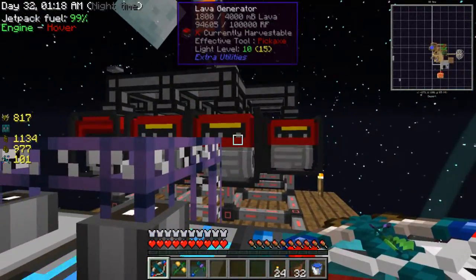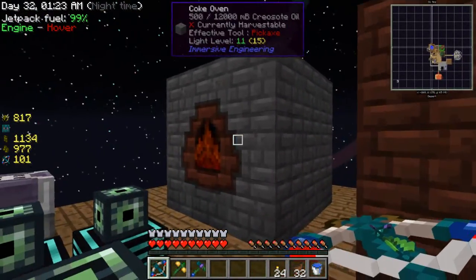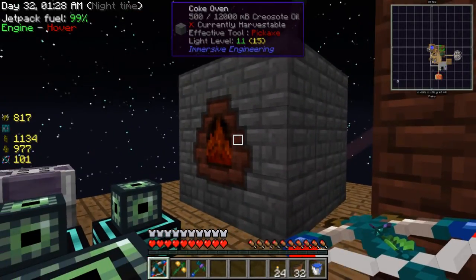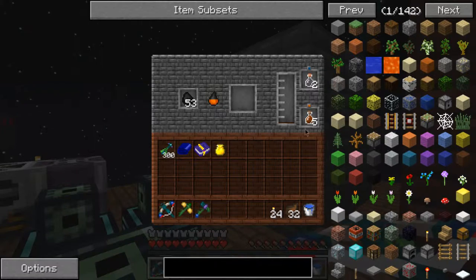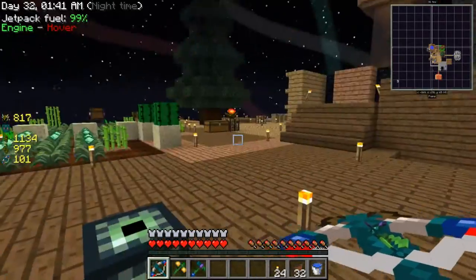That's getting a lot more lava now. I've also got a coke oven here and a blast furnace, so this is making me some steel metal and this is making me coke. It does take absolutely ages though. Getting some creosote oil as well, that's pretty nice.